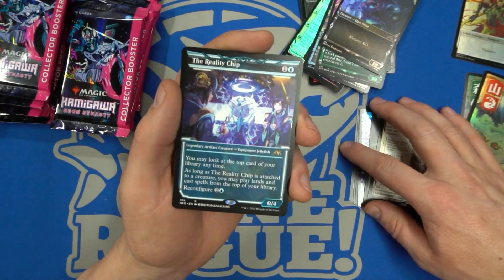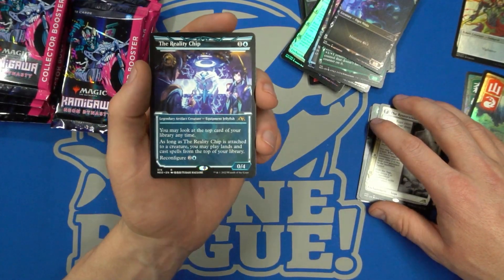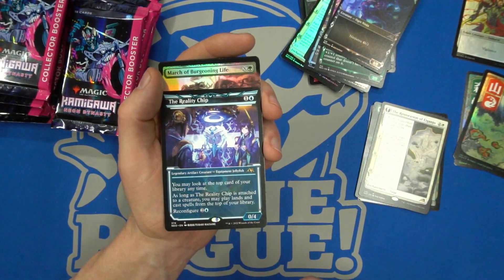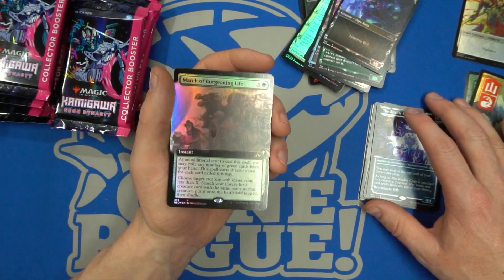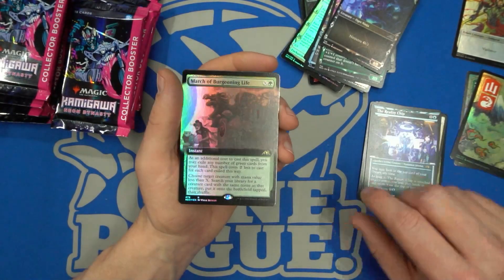The Reality Chip as the full art with the super detailed art there — you can see the super star. My camera does not want to focus here. Play lands and cast spells from the top of your library as long as it's reconfigured. And March of the Burgeoning Life — I don't know how I feel about this card. It's very awkward to make it work in Limited especially, and in Constructed it feels like such a liability. It's good for getting multiples though.